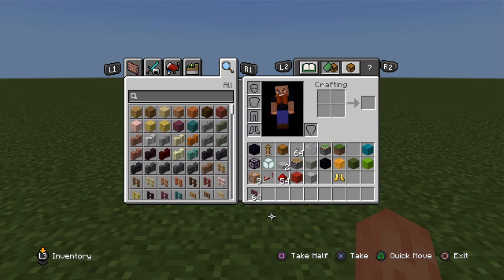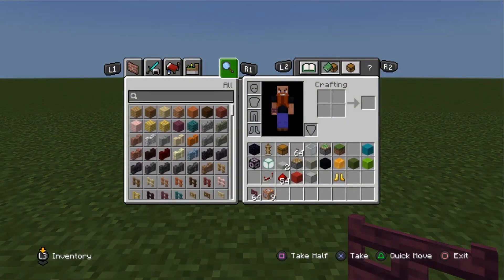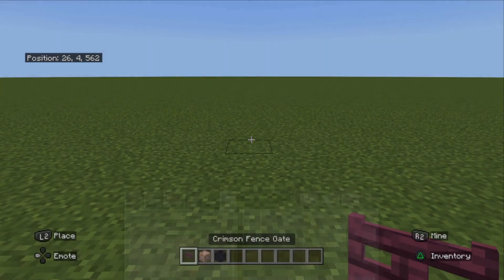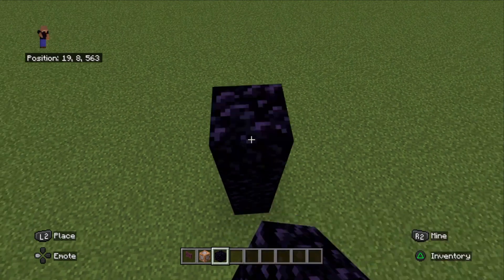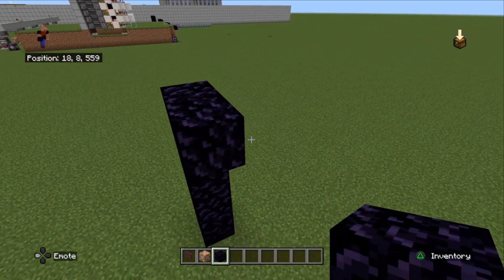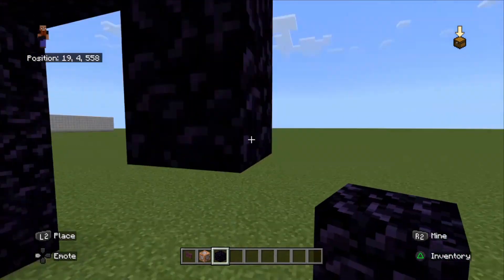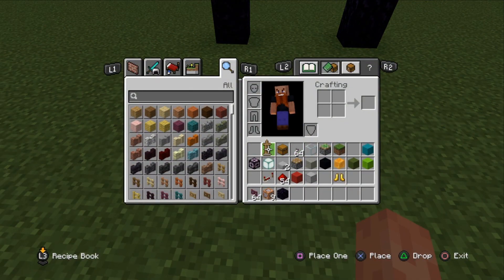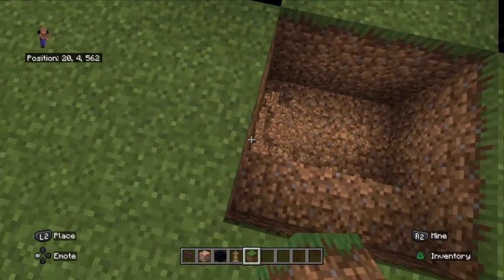This build is quite low on resources. We're going to need a command block and also a block of choice - in this case I'm going to use obsidian. We're just going to build a one-two-three-four-five by five-four doorway arch. We also need an armor stand, and we're going to dig down three blocks.